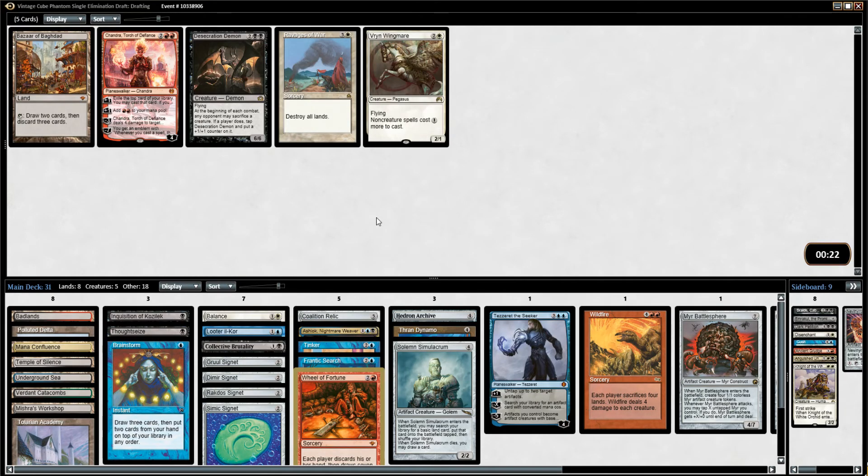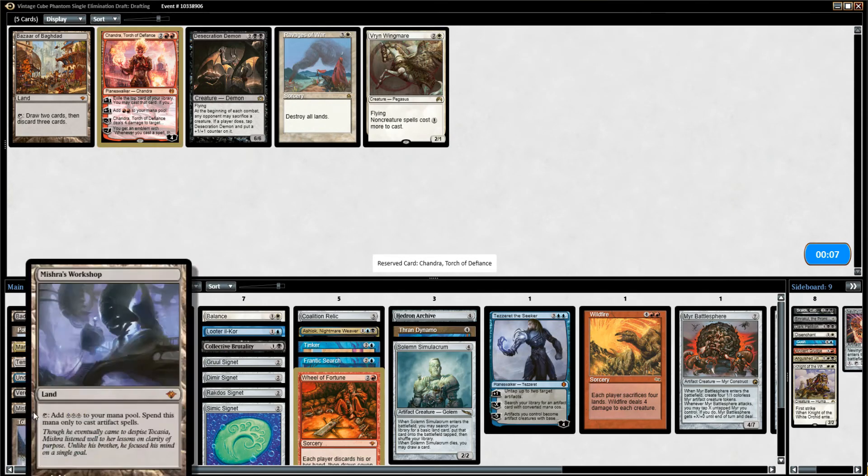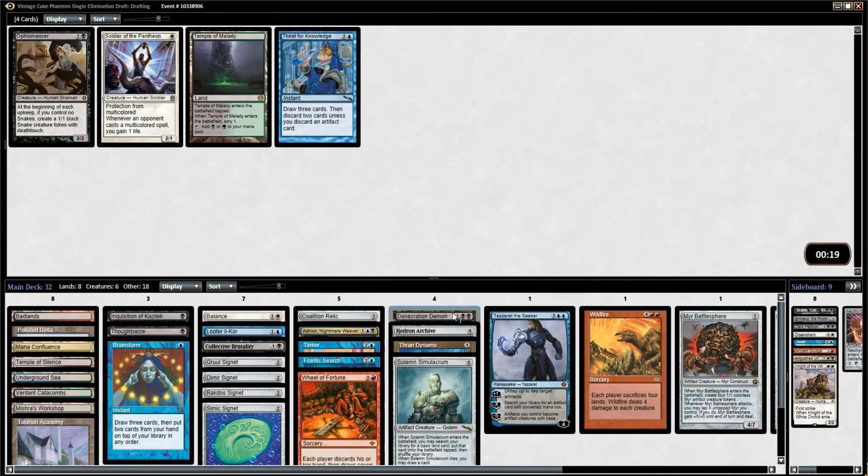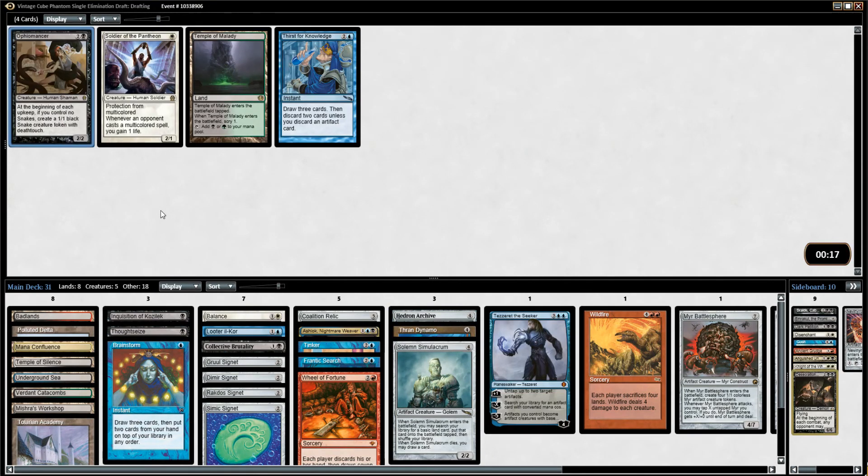Didn't get back the Metalworker though, which really is a problem. I guess somebody else was trying to do it, or they decided to hate it out after they saw the Tinker going late and the Academy being passed. Maybe they saw Academy and Tinker afterwards, and when Metalworker came back they noticed Mishra's Workshop was gone and decided they didn't want to deal with that. I could totally understand that. Desecration Demon kills us really quickly — might not want to deal with that.